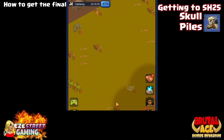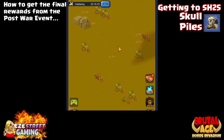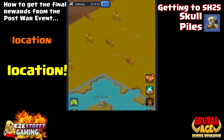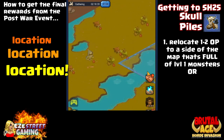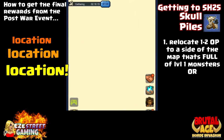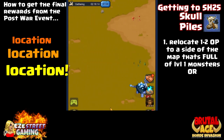The easiest way to get the final rewards in the post-war event — remember you have to use a lot of stamina — is to move one of your outposts over to the edge of the map. Sometimes I'll even move two outposts over there. I use an advanced teleport to get to where there are a lot of level 1 monsters. It takes ten stamina to hunt them. I don't want to attack and leave resources on the ground for everyone else to pick up, so I hunt the level ones.